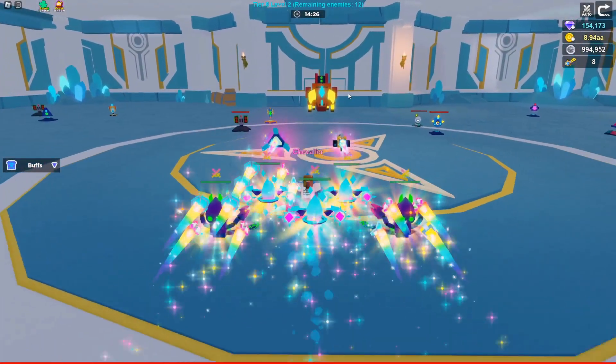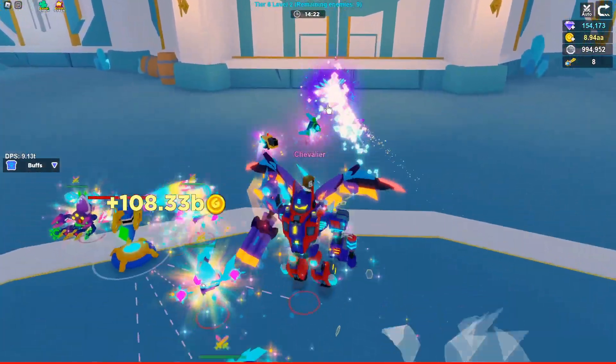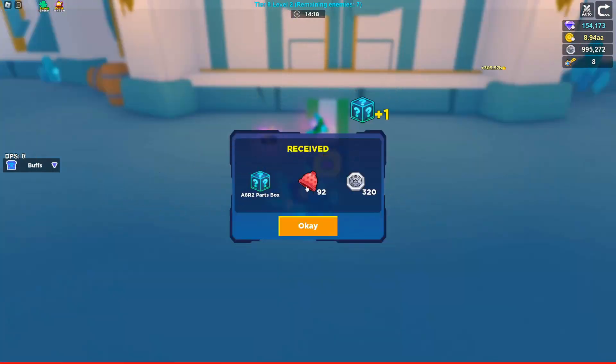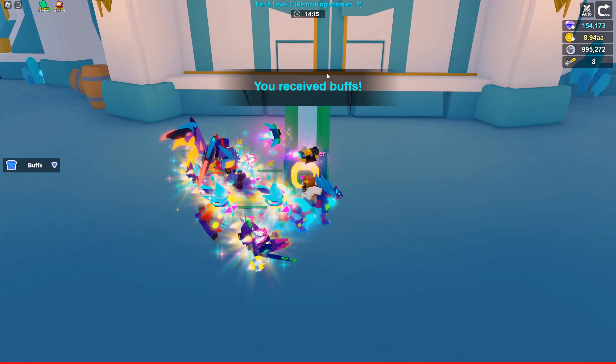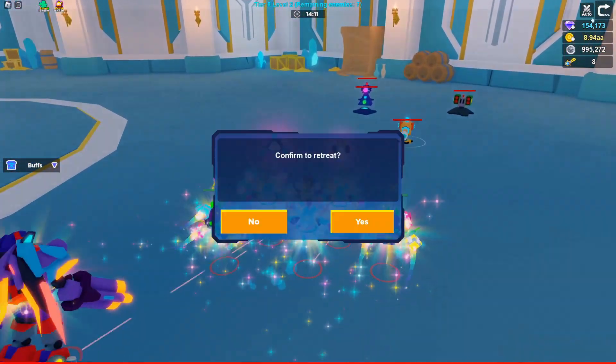I'll kill this boss and I got a box. If you click the box you will get hats - look at that, I got 92! Every single time you go up one level you get more and more hats, but you only get hats from levels two, three, and four because those are the only places that drop boxes.